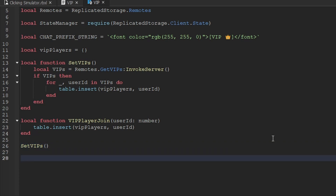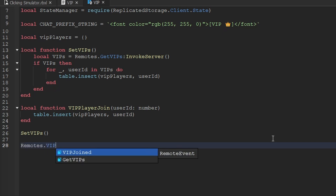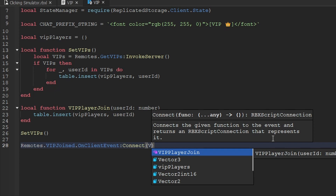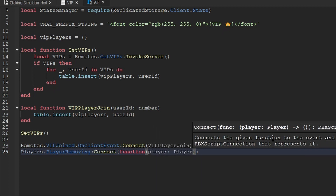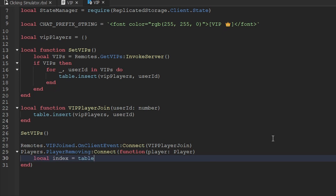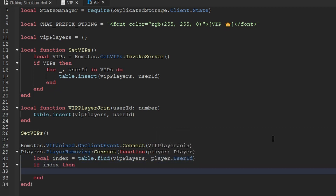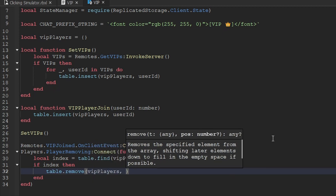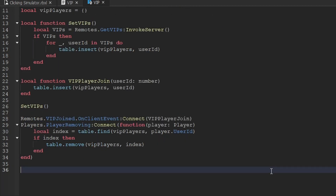We also create a `vipPlayerJoined(userId)` function that simply does `table.insert(vipPlayers, userId)`. We connect it by listening to `remotes.VIPJoined.OnClientEvent` and connecting it to `vipPlayerJoined`. Then we also handle cleanup by listening to `Players.PlayerRemoving`, using `table.find` on the vipPlayers table for the player's user ID, and if found using `table.remove` to remove that index.